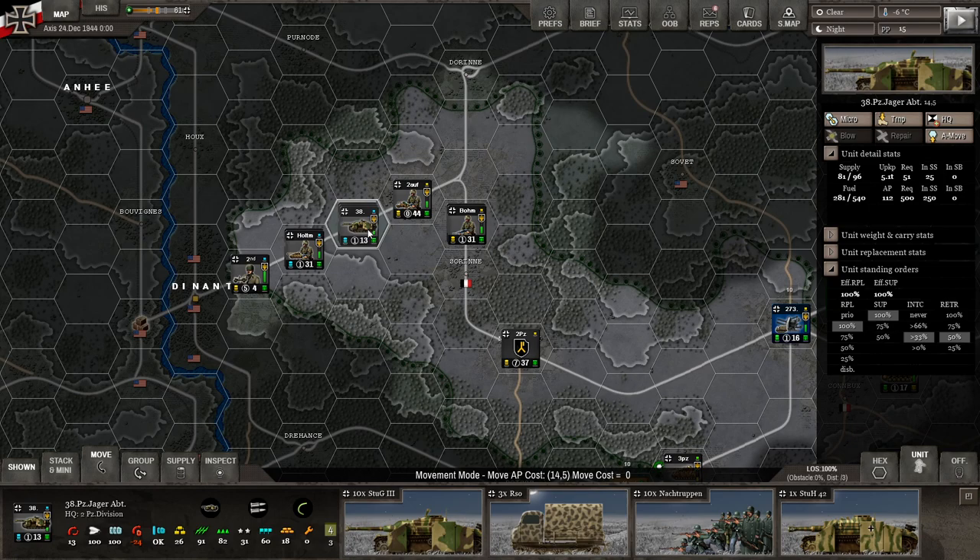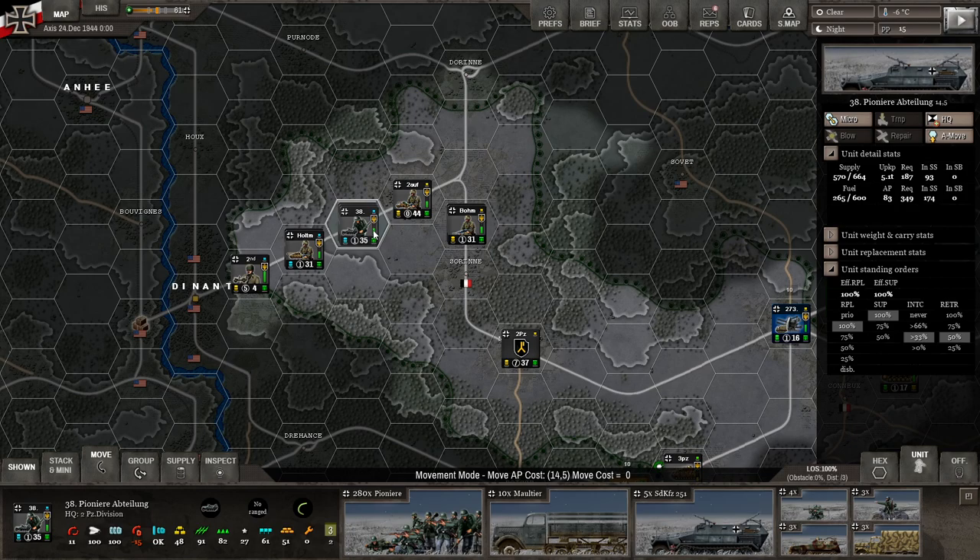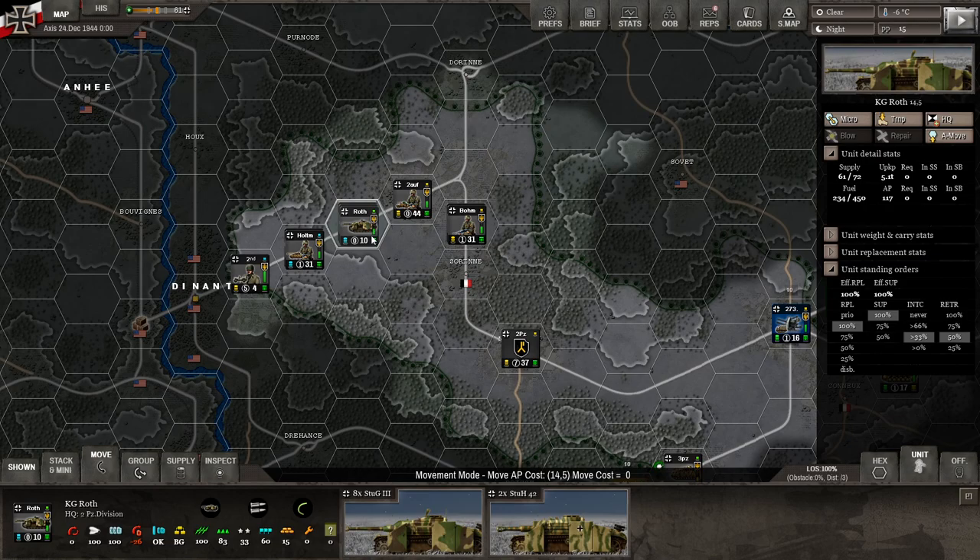We do have the new Kampfgruppe there. There's the original unit and there's the Kampfgruppe. If you're a defensive unit holding a position, you might want to throw everything into it to create a coherent unit. As you can see, the existing units still have action points, but the new one doesn't — new units do not have action points.